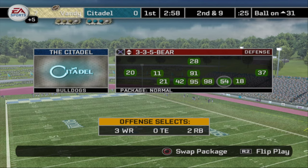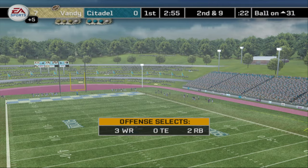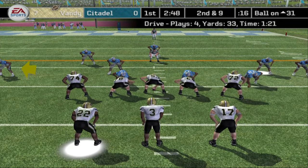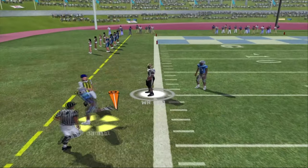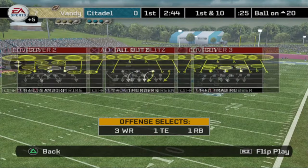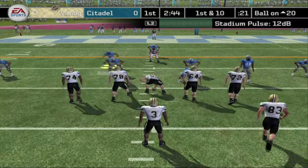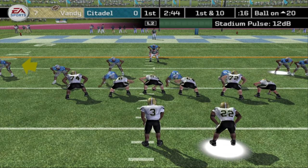I think they have a good kicker. If we could hold them to a field goal that would be a huge win. They could probably make it from right here, but let's see what they do. He's throwing again — look at that! What a beautiful pass. The guy was sitting on the route, he just threw it to the outside, just a little over our guy, and I couldn't get there quick enough. First and ten, they're in the red zone.